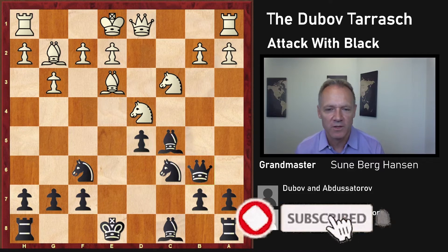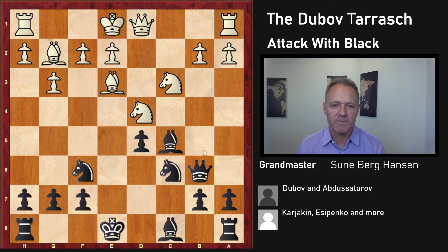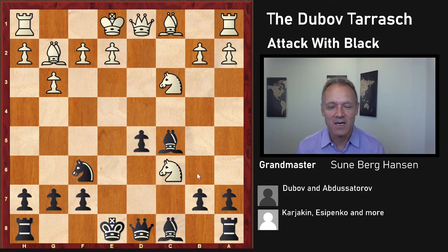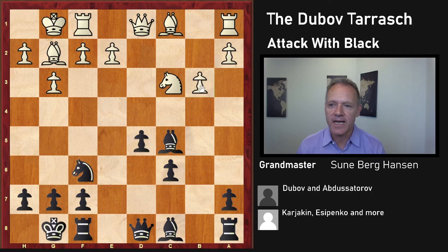After e3, you can just take on d4 and play Be4, or even just take it. That's not critical. The critical move is one white has tried here — let's see that first. Black is going to get an attack in most lines and it's not easy to play for white. Dubov started playing this in 2019 and it was an instant success. After something like this, white castles, and this is the game Nesterov-Artusarov — a blitz game, but it shows black's potential.